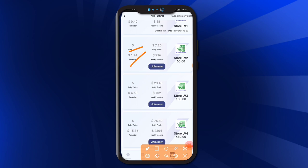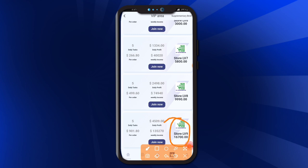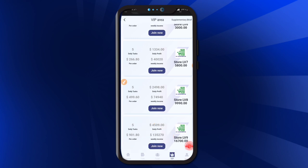At VIP level two, per order is 1.44 USD, daily profit is 7.20 USD, and weekly income is 262 USD. If you join VIP level nine, the profit is 4,509 USD weekly and 1,35,270 USD — daily tasks will be five and per order will be 8 USD.